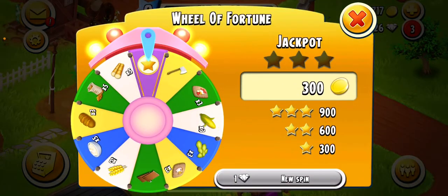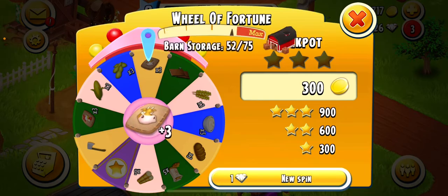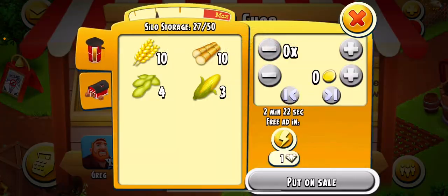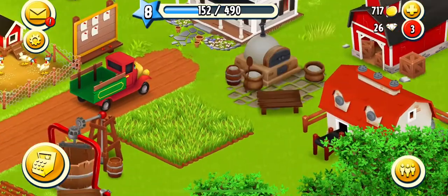Oh, what's this? Spin, spin, spin, spin — and we get three cow feed! I just said we don't need cow feed, so I'm gonna put some for sale. I'll put about eight for sale at 15 coins. I think that's okay.